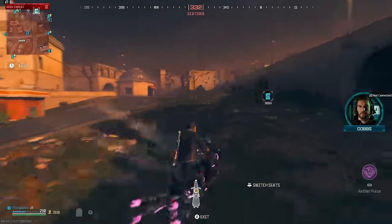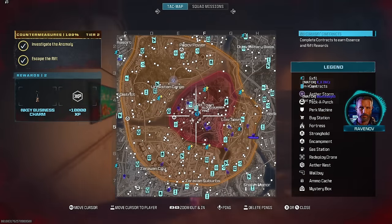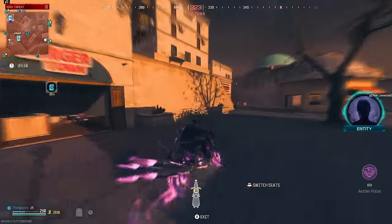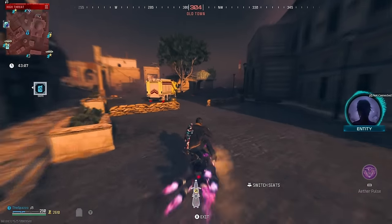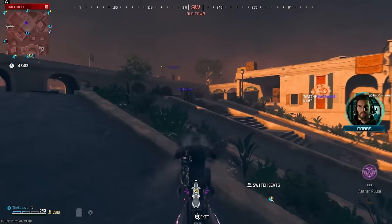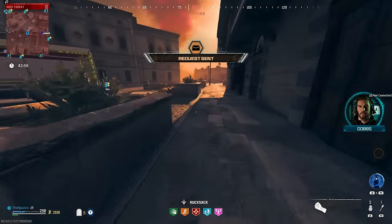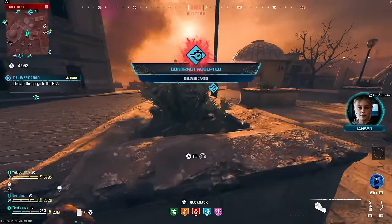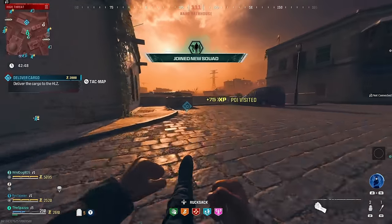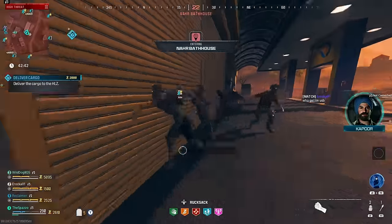We're going to try to make our way to this cargo contract. It definitely is a big problem right now in MWZ — the whole contract thing and not being able to grab contracts because everybody's rushing for them. The amount of people in the zone can sometimes be a little infuriating. But we joined their squad, which is nice. It looks like everybody in the game is going to be fighting the red worm as well.